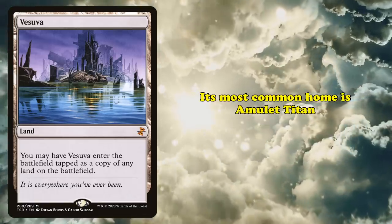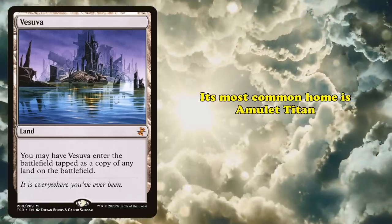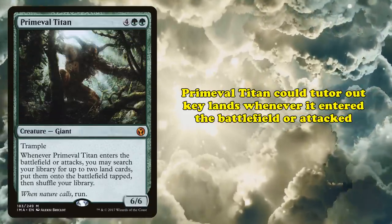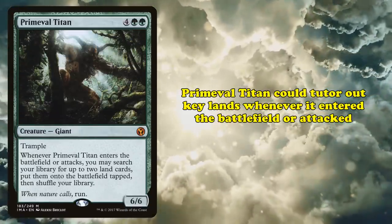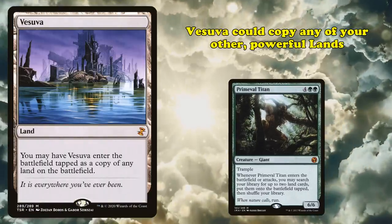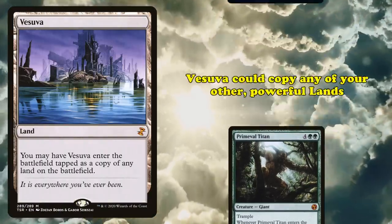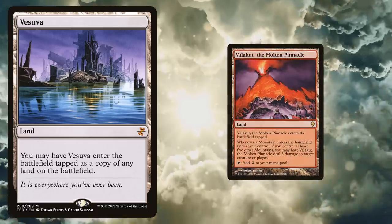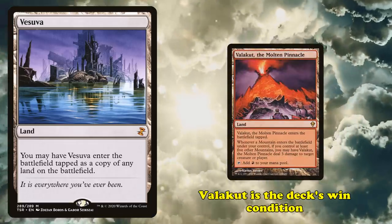The most common competitive home for Vesuva is Amulet Titan decks — combo-oriented land decks that use Primeval Titan to search out key lands from the deck and put them onto the battlefield whenever it enters the battlefield or attacks. Vesuva in this deck is a potent tech card, able to copy any of the lands the deck runs, such as entering as another copy of Bojuka Bog to empty a graveyard, or as an extra copy of Valakut, the Molten Pinnacle, the deck's primary win condition.